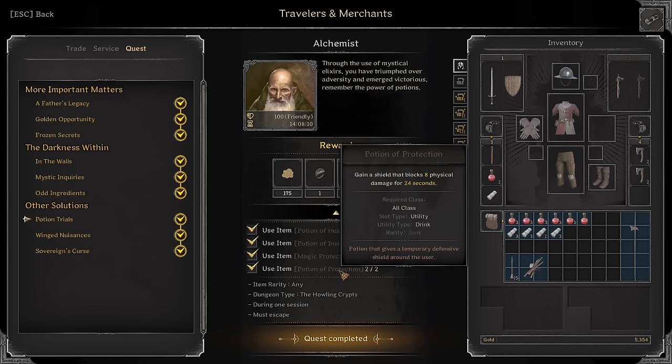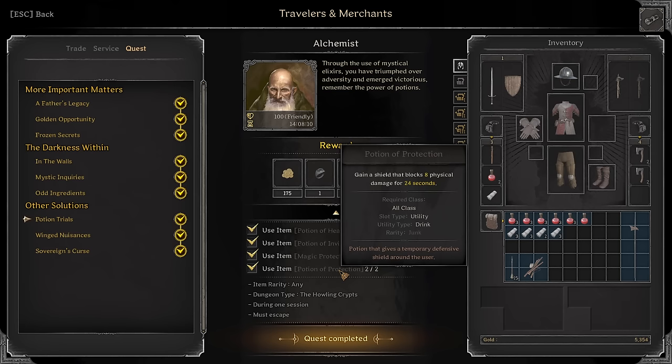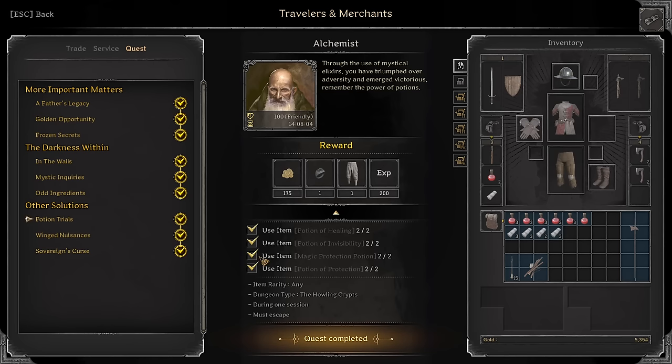Potion Trials: Use Healing Potions, Invis Pots, Magic Brat Pots, Potions of Protection, and Howling Crypts potions during one session. Just buy these pots, load in, and use them. They don't have to be gray — it's just any type of potion. It says Must Escape, but that's not true; you don't have to. You can just load in, use them, and then leave the game and it'll finish.